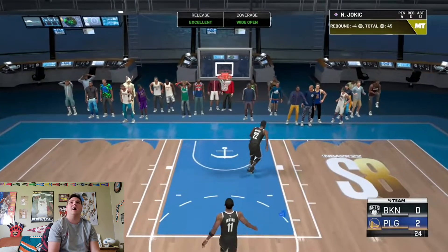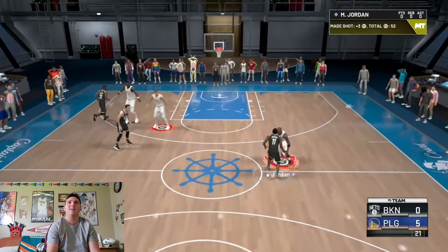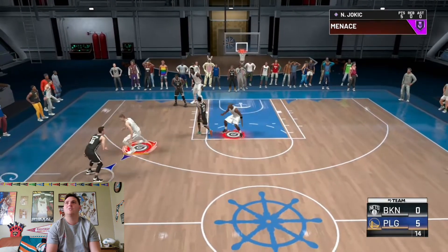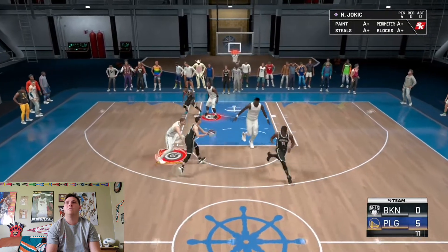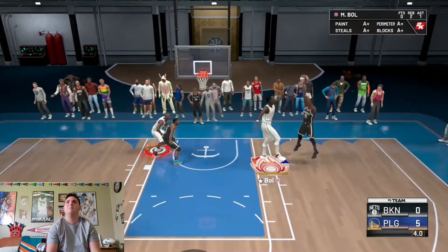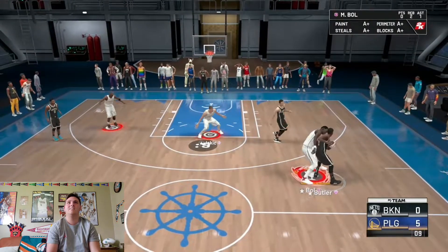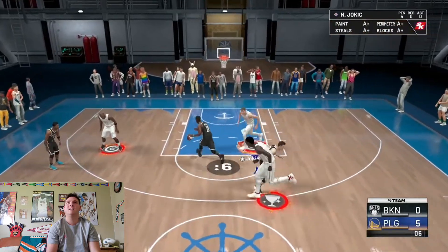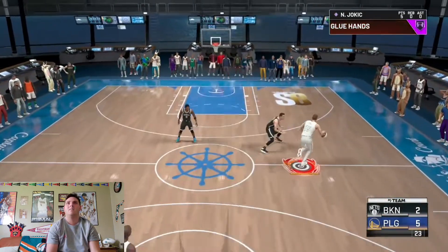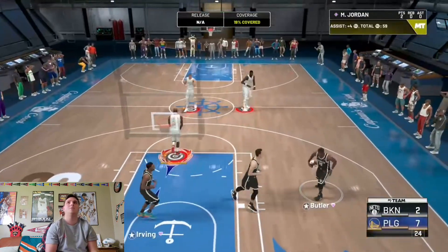Oh my gosh, Nikola Jokic — now we got a sharpshooting takeover. Both Jordan and Nikola Jokic got a sharpshooting takeover, let's go! I'm sorry Duncan, you're not gonna score a point on Nikola Jokic. Everything they take is contested — they can't get a clean shot. Butler just bumps into Jokic. Pass it into Jordan — easy layup for Jordan, and a good pass by Jokic too.